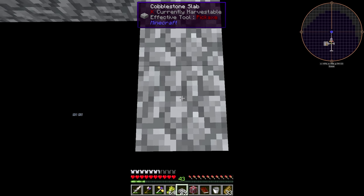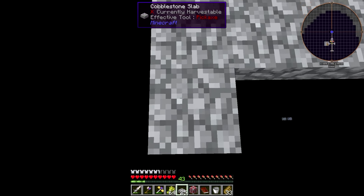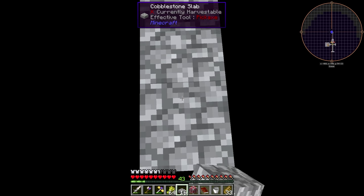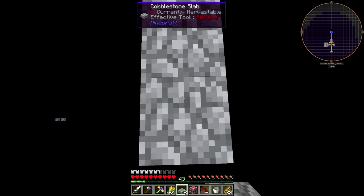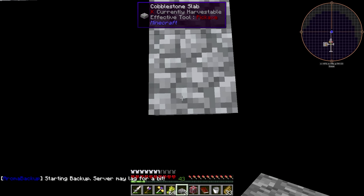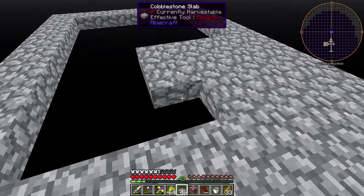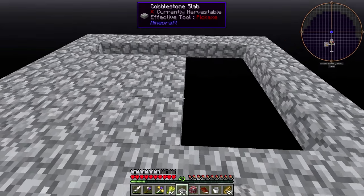Let's go ahead and start laying out a little platform here — 1, 2, 3, 4, 5. That should be fine. And 1, 2, 3, 4, 5. And then we'll build maybe 7? So 5, 6, 7, and then all the way back around. Right about there. Okay cool. There we go — we've got a little platform here. And this is where we will make our squid farm. So let's fill this in.